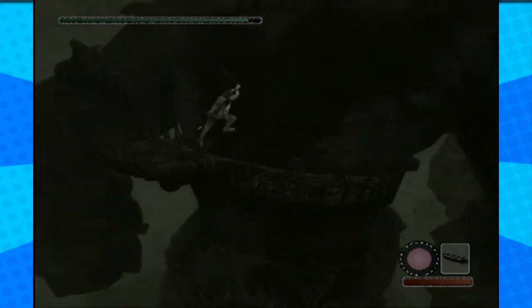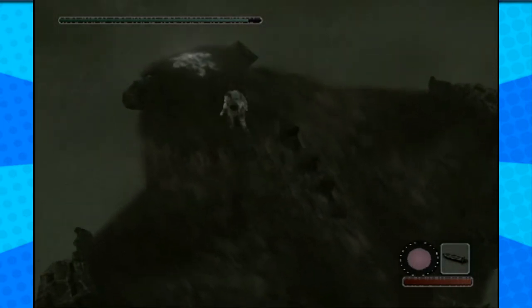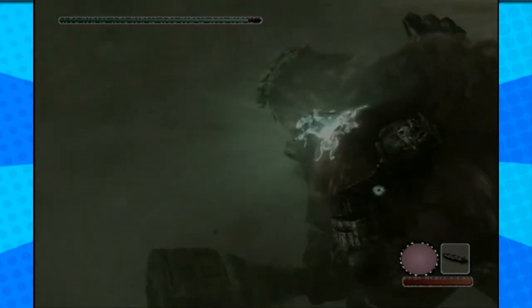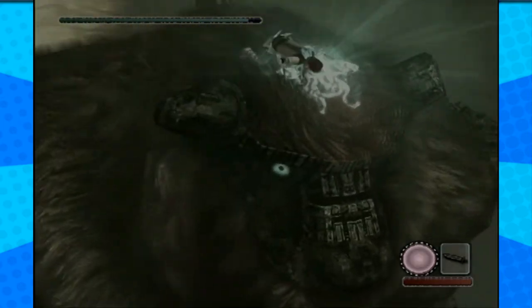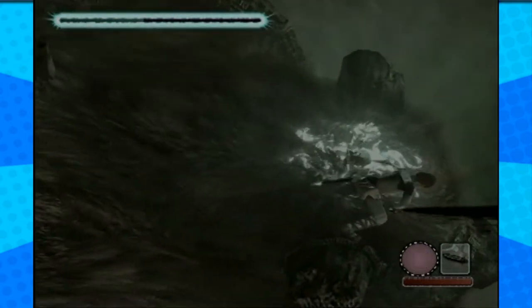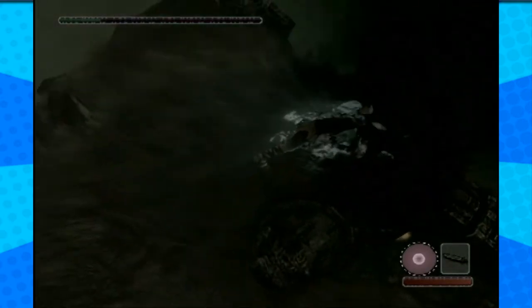Searching: Shadow of the Colossus boss names. Here's a summary from Nerd Reactor — number 16 is Colossus 8, Kuromori; number 15 is Colossus 15, Argus; number 14 is Colossus 4, Phaedra. Colossus 15 is Argus — he looked the same. So this would be Colossus number one, right? Yeah.